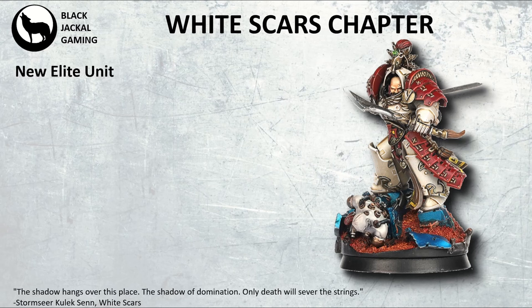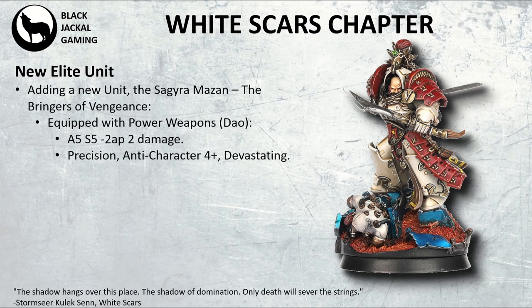We'd want a new elite unit for them as well. There's a unit that stands out from Horus Heresy — the image of Mortarion on the bridge in darkness wondering where everyone is, and then you see hundreds of power swords igniting in the gallery above, lighting up the darkness. These are the Sagyar Mazan, the Bringers of Vengeance — a unit designed to be a suicide squad that have essentially betrayed the legion and are sent out to redeem themselves. They have to do something heroic to potentially be pardoned, but it's usually very likely they're going to die in the process.